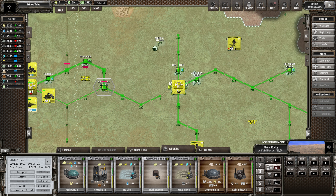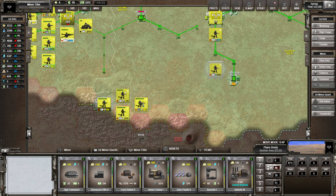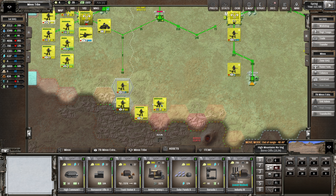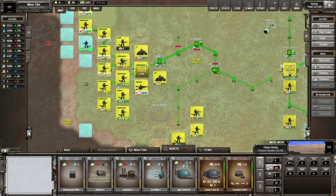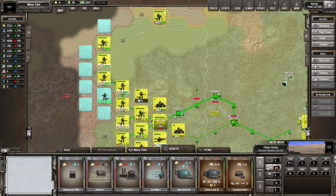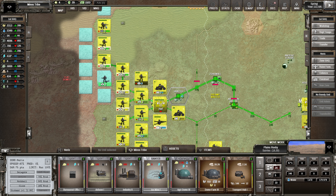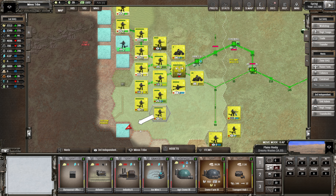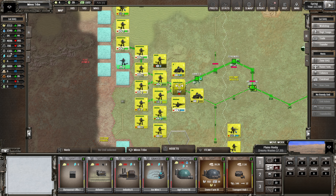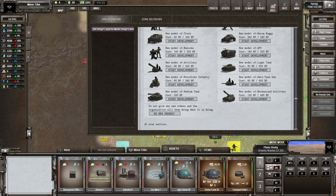Feeling much better about things. It's always good when you're playing a long game like this and you have a victory - give yourself a pat on the back. Playing video games is hard work and you deserve credit, especially when you've done something dumb at the start of the game that's cost you about 50 turns worth of trouble. Let's set a design target for the model design council and see what we've got.